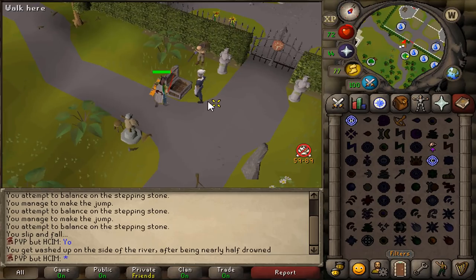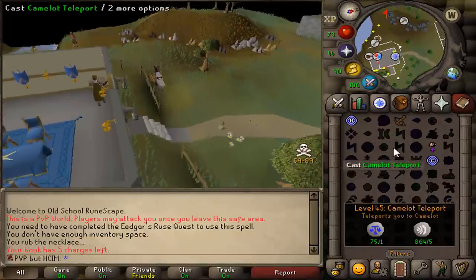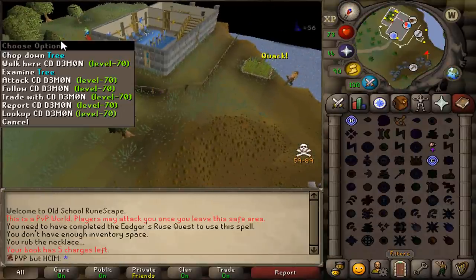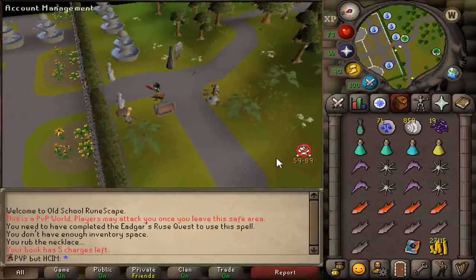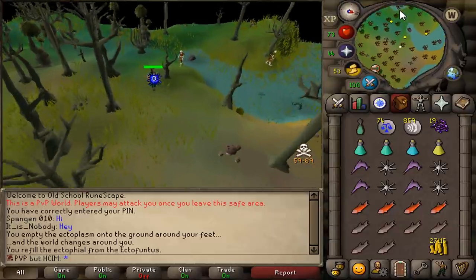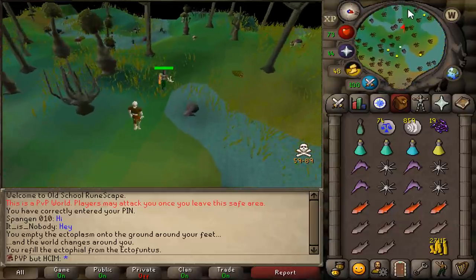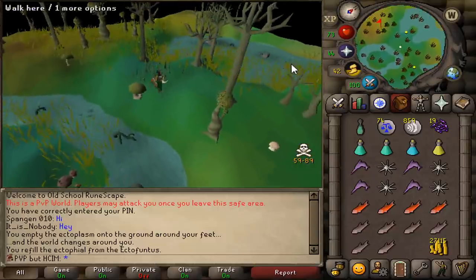Where did this guy come from? Let's get out of here. He was hunting me. I'm not gonna lie — if someone ever finds me in a random location before I manage to spot them, it really messes up my confidence. And I have to go do something really safe, where I know I can't die.